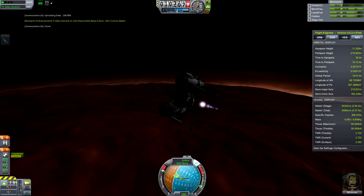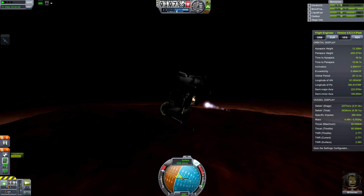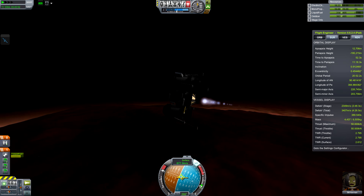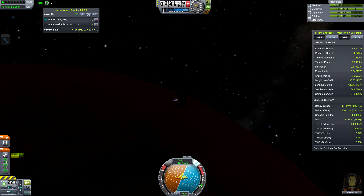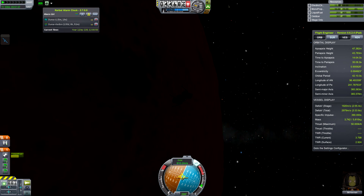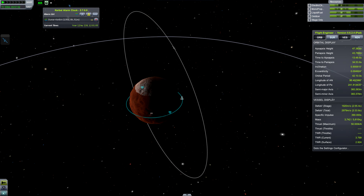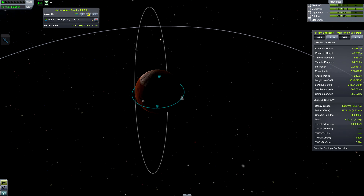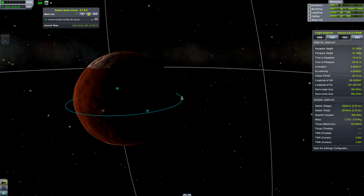Eventually I do make it into orbit, circularize, and then take a look at when my transfer window is. Bill is going to be orbiting Duna for 135 days before we can make the burn to start heading back to Kerbin. We're going to have launches to both Elo and Drace before then, so I'm going to end the video here and wait for our window in 135 days to return home. Okay Bill, you'll be good, right? Thanks for watching, I hope you enjoyed it, and I'll see you guys next time.